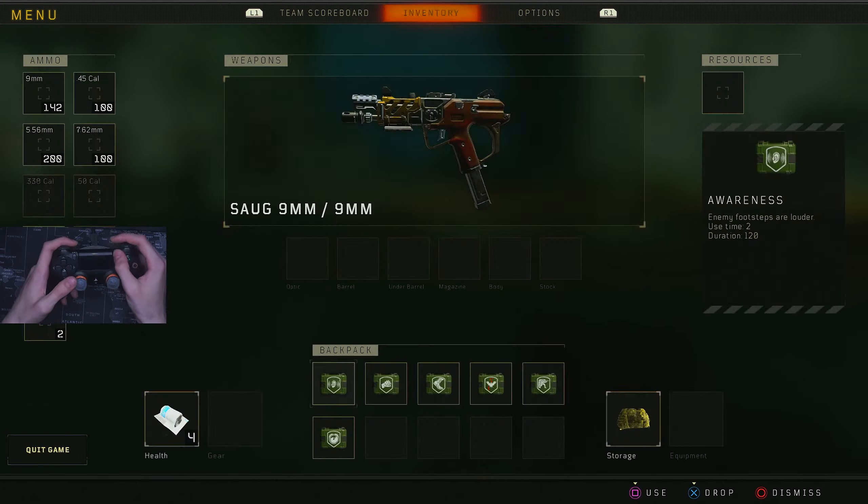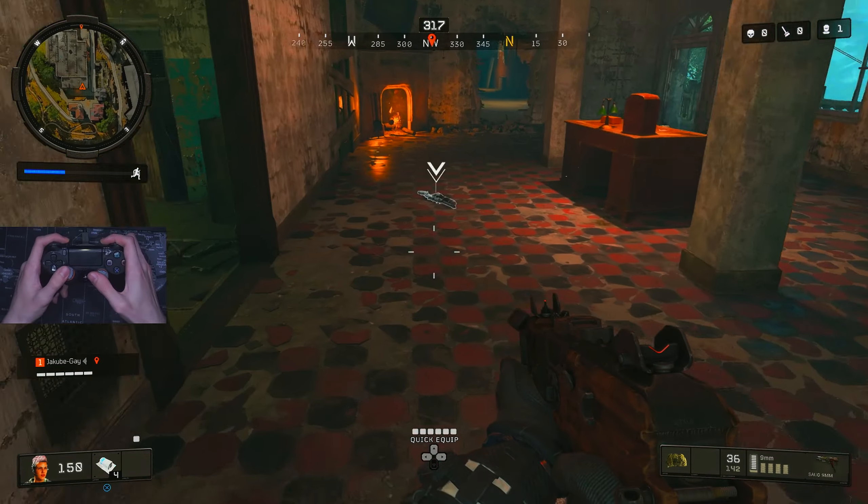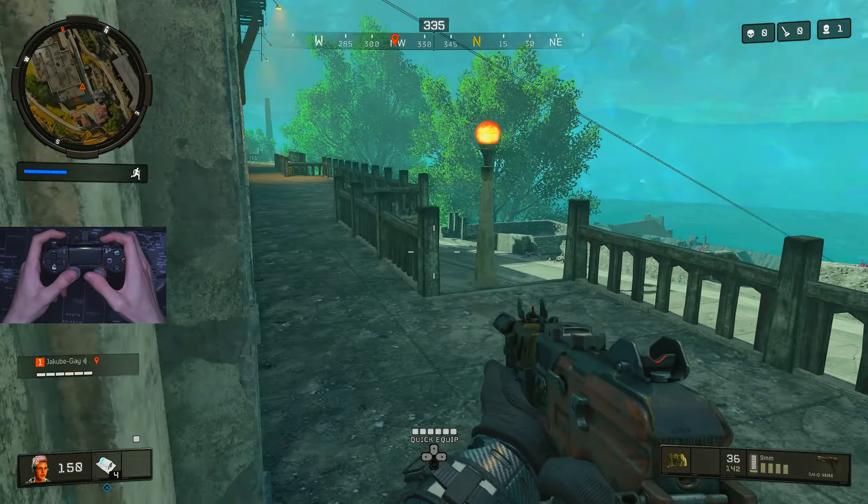Bumper jumper tactical - you want this bumper, and then this one - you can do it without back buttons. You can do it freely like this.